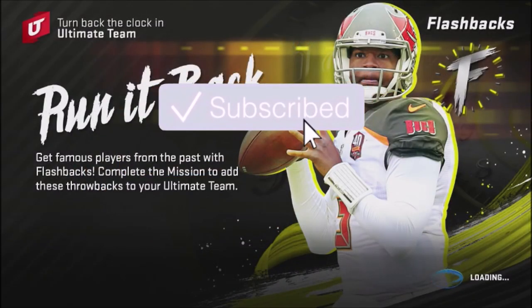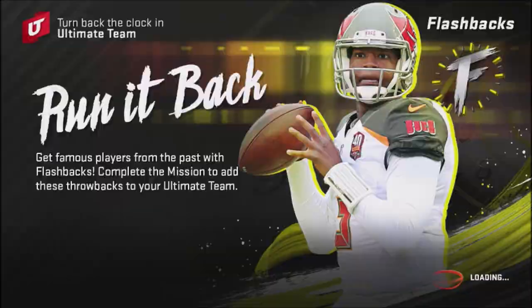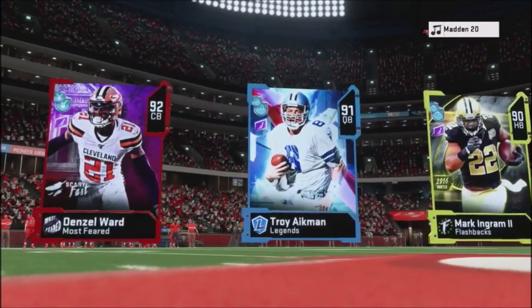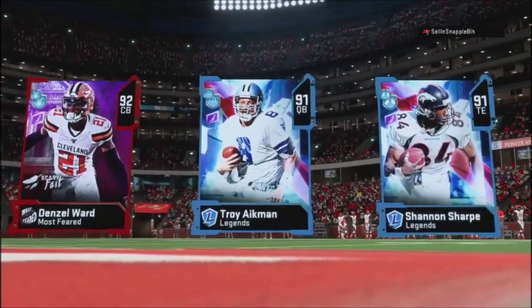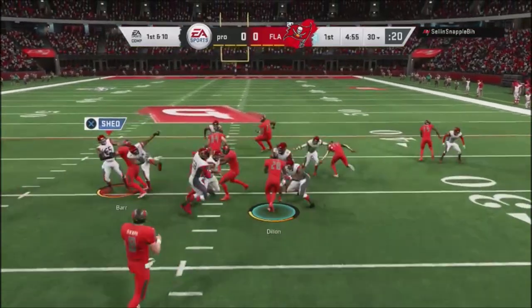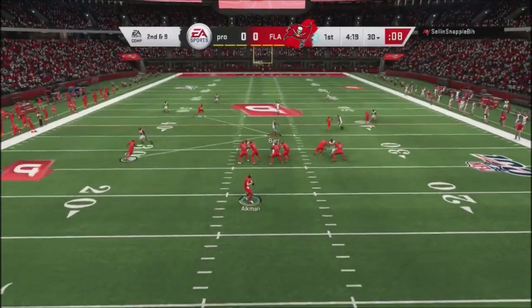Hey, it's Prometheus giving you another full game recap. This is going to be a double header — two different games. One is a really good game and the other one is kind of a blowout. This is my team: I've got Denzel Ward, Troy Aikman, Mark Ingram going against pretty much the same team. Those are the best cards he has. Draft champions — I'll be using LA Rams as my offensive and defensive playbook, using a 3-4 odd and mixing up my plays.